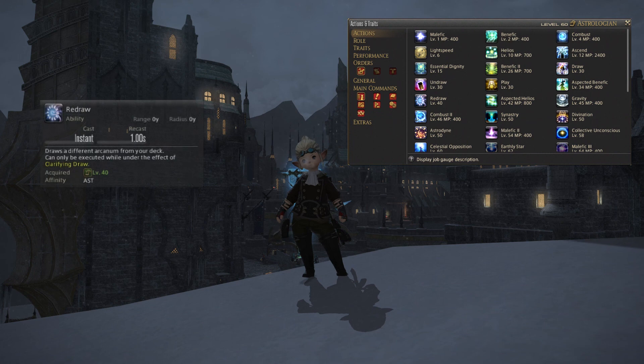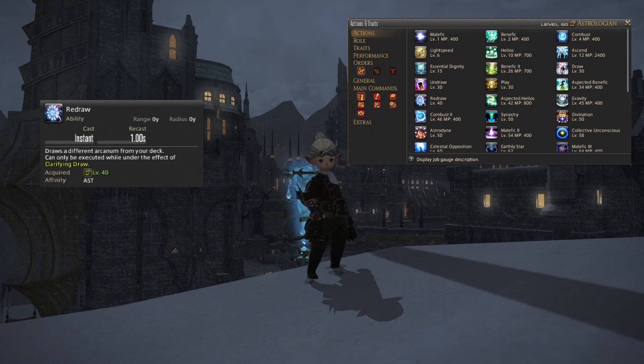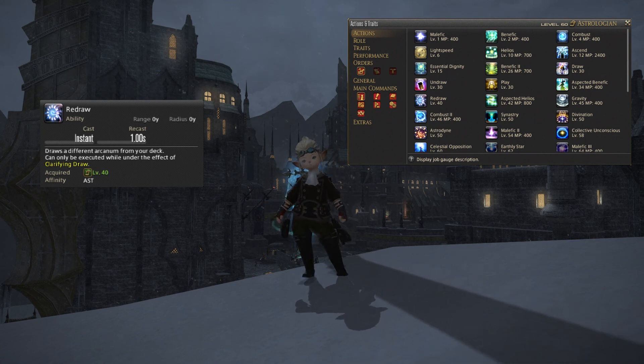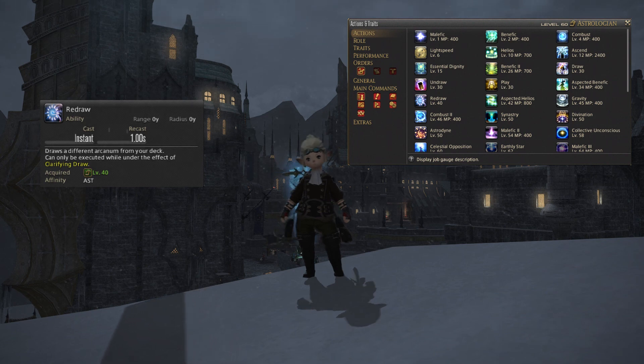Next up at level 40 you'll get Redraw. The first part is that it adds an additional effect to your Draw ability so that whenever you use Draw you will get a buff called Clarifying Draw, which grants you one use of Redraw. What Redraw itself does is: once you've drawn a card, if it's not one that you want, you can hit Redraw and it will swap that card for another random one in your deck. Really handy if you don't get the card you're chasing.